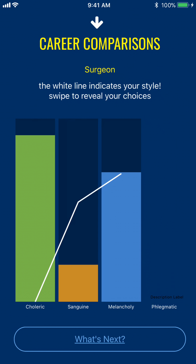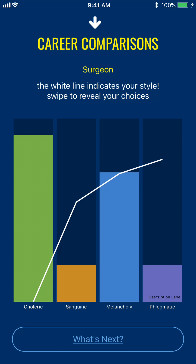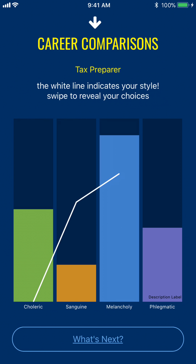I'm going to swipe right to left to see how I compare with a surgeon. No way I can be a surgeon based on the test scores. A surgeon is very high choleric. I'm equal in melancholy — the blue — to a surgeon, but I'm much higher in sanguine and much higher in phlegmatic than a surgeon, and of course I'm nowhere near the choleric. So surgeon is probably not a good fit.